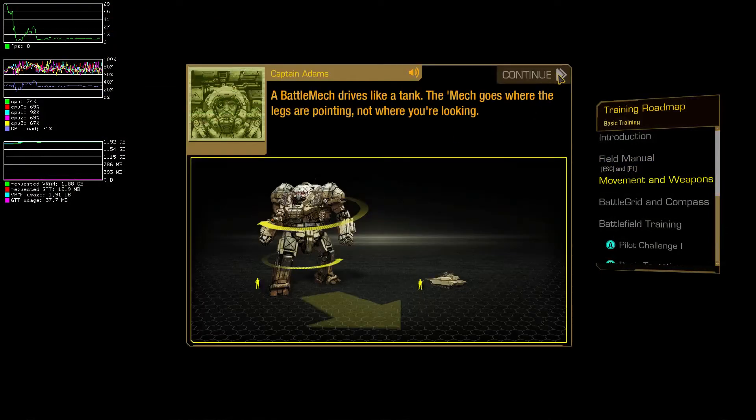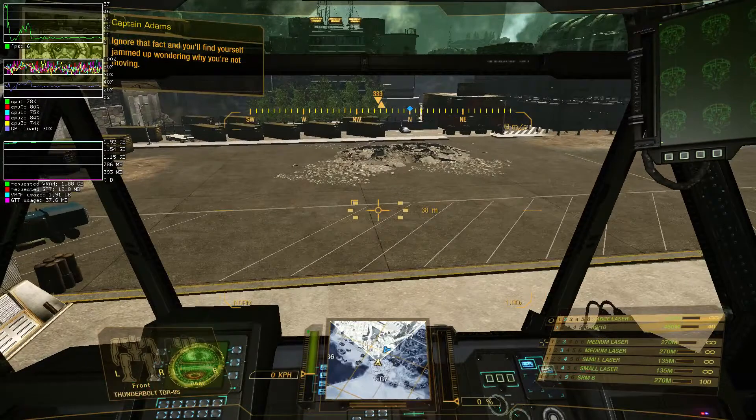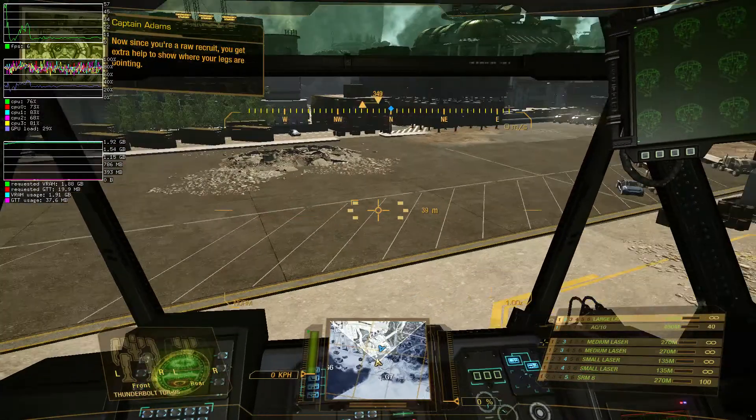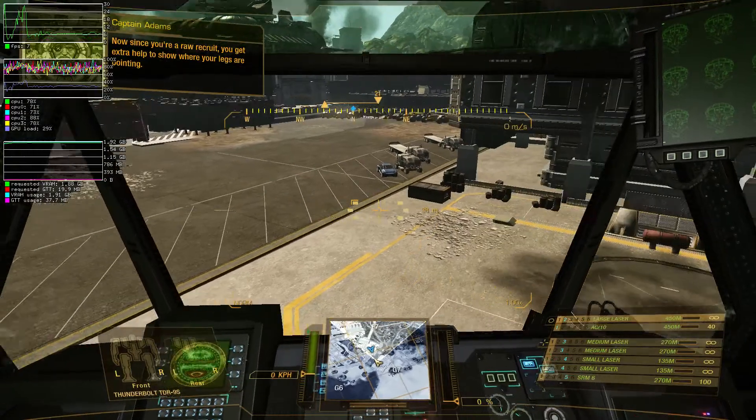First things first — let's get that battle mech moving. A battle mech drives like a tank. The mech goes with the legs. Ignore that fact and you'll find yourself jammed up wondering why you're not moving. Now, since you're a raw recruit, you get extra help to show where your legs are pointing.